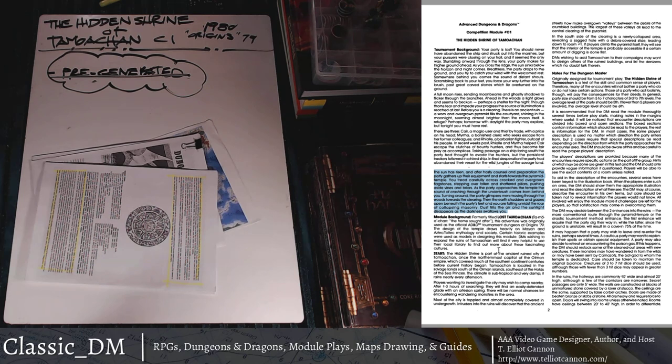The module background text states: 'Formerly titled Lost Tamoachan, this adventure was originally used as the official AD&D tournament at Origins 1979. The design of the temple draws heavily on Mayan, Aztec, and Toltec mythology and society, and certain historic examples are used as models.' They also say, 'DMs wishing to expand the ruins of Tamoachan will find it very helpful to use their local library and find out more about these fascinating cultures.' What a different world we live in now — you just pick up your phone and look it up. If you do a little digging in mesoamerican history, you'll find tons of other ideas.